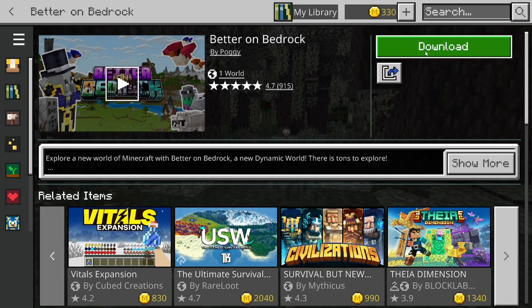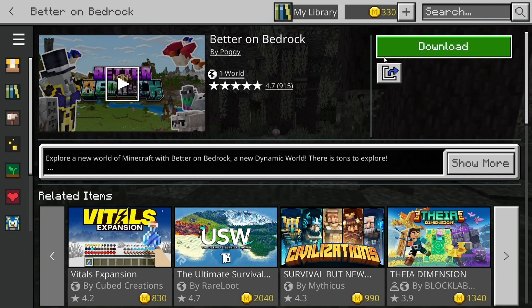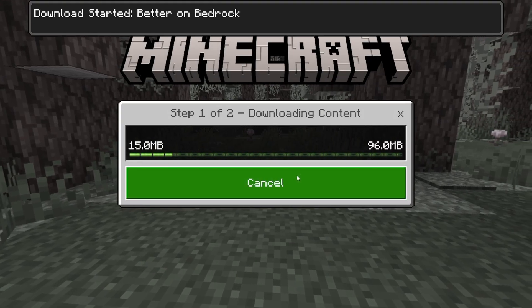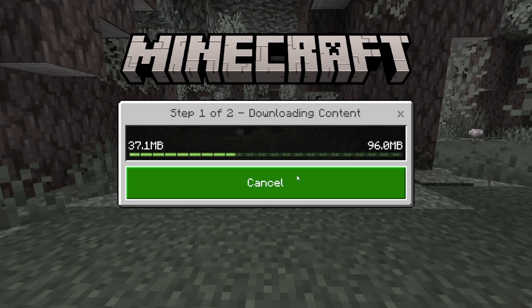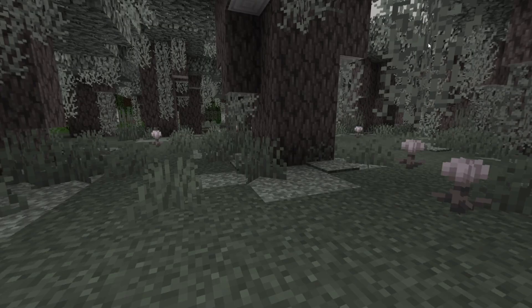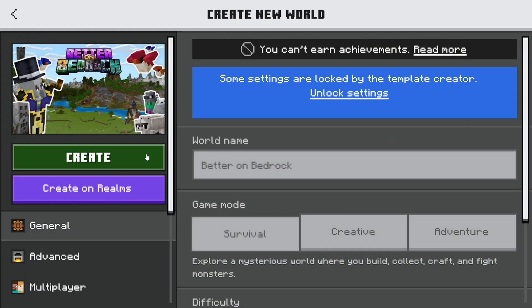Once you're done with that, it will now give you the option to go ahead and download the add-on. Go ahead and press on download just like so, then press on download one more time. It will begin downloading a world where you can go ahead and play Better on Minecraft. Once you're done, all you want to do is press on create this world, then go ahead and press on create.